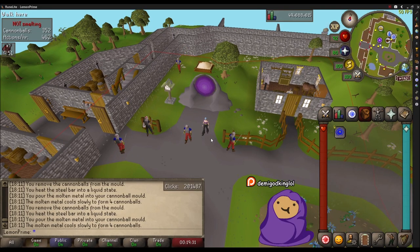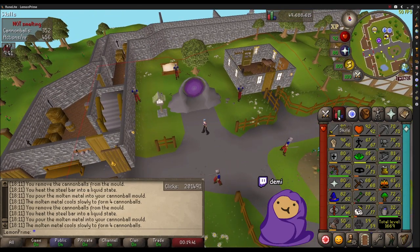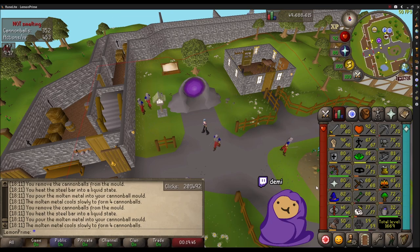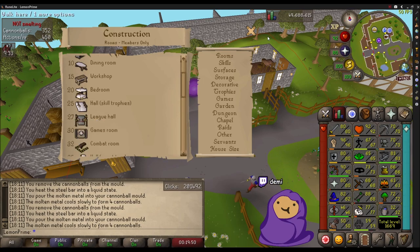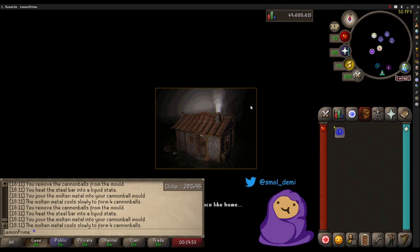What's up YouTube, Demi here with a super basic stripped-down house tutorial guide. I couldn't find a guide like this on YouTube or on the wiki when I was trying to get my house set up for the first time. The requirement is 50 construction, which you can train through many ways - I just made chairs for a while and then oak larders.